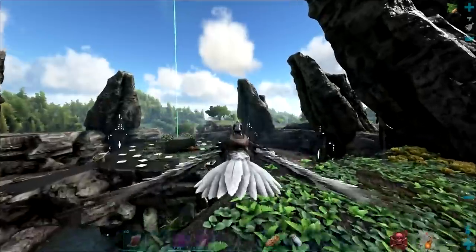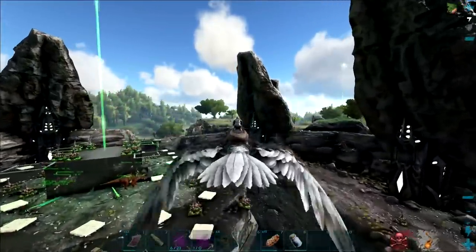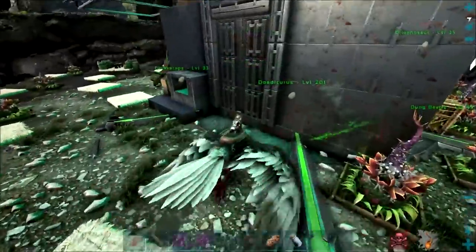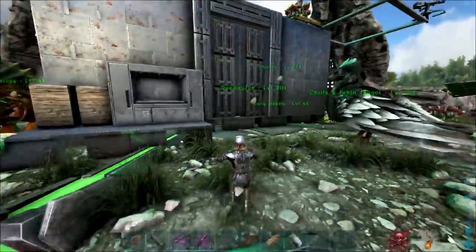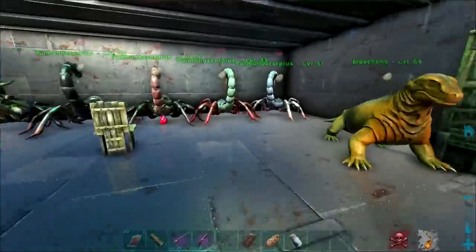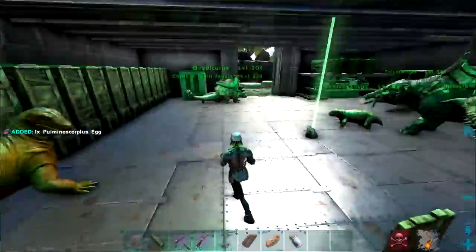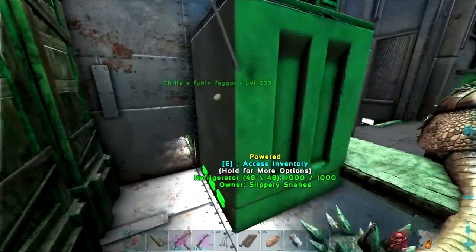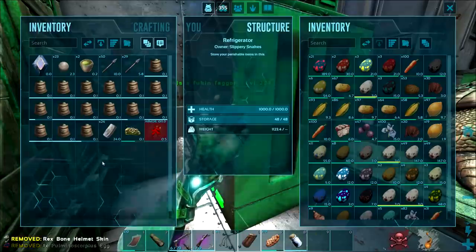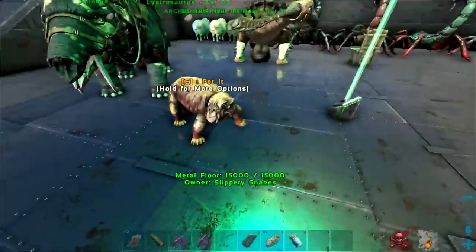Actually before I forget — I don't know how but I ended up losing footage of upgrading the base to a six by six. Here we are now, as you can see the dino gate is nice and centered and it's looking pretty nice. We finished up the inside, we got the four hatch frames up on the outside with the turrets, the second floor done, storage boxes down. There are a few upgrades we need to do but we'll get those done once we place down the vaults. I'm gonna go out and farm up some polymer.